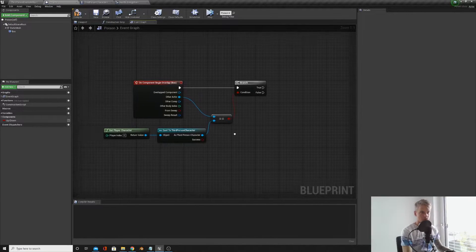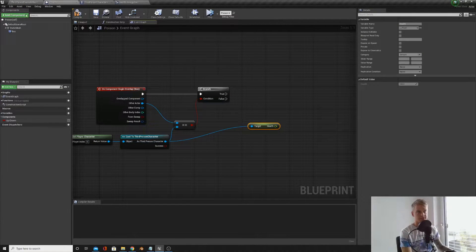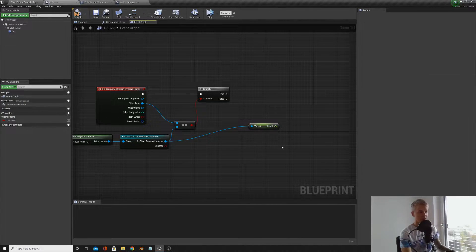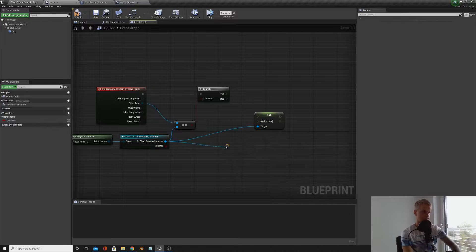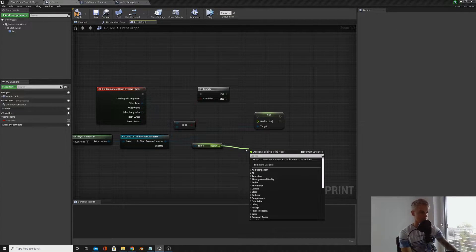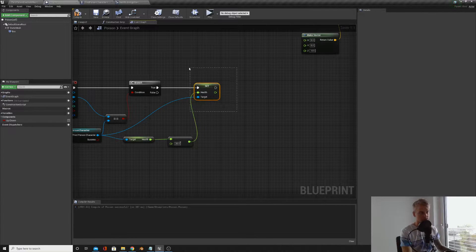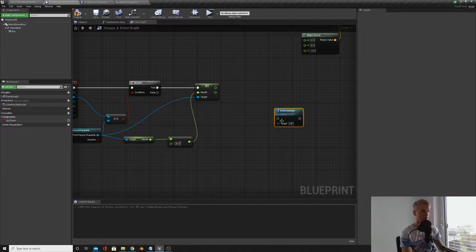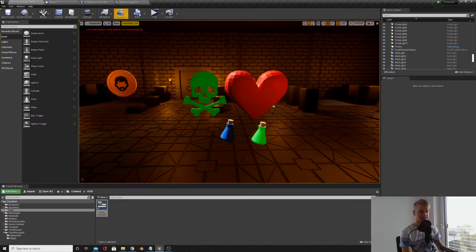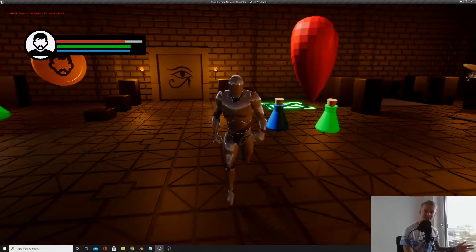Now in our poison blueprint, with the third person character reference, we can get health. If you can't see it, make sure you've compiled your third person character. We actually want to set the health — get the current health, minus 20 from it, and set that as the new health. Then we want to destroy the actor, because after we've consumed it we don't want to be able to reconsume it. Type in 'Destroy Actor'. Now if we test this, when we go over the poison we lose 20 health.